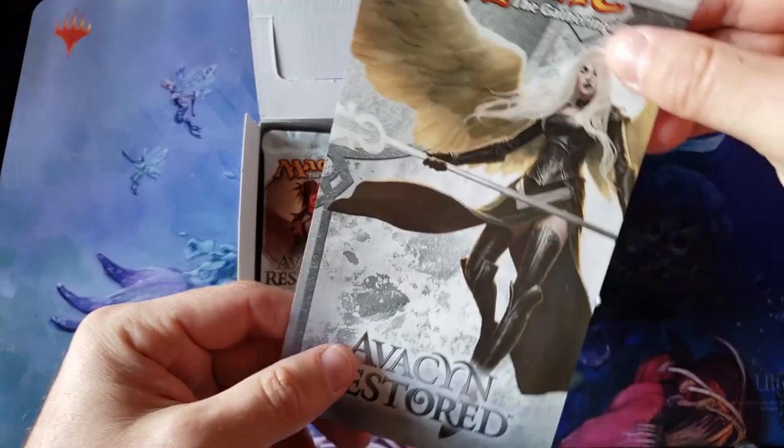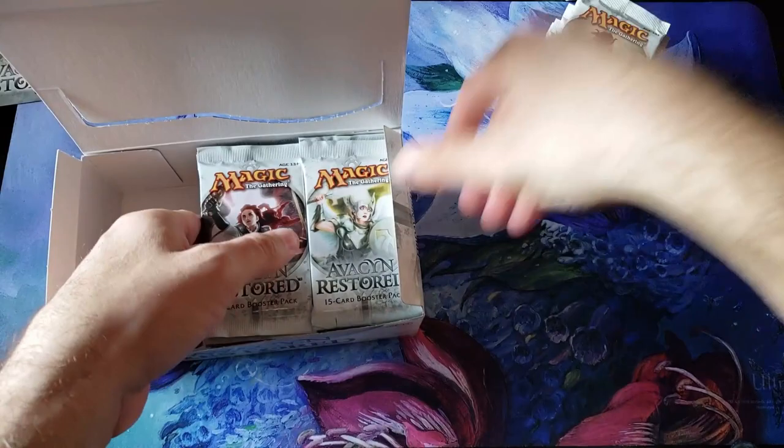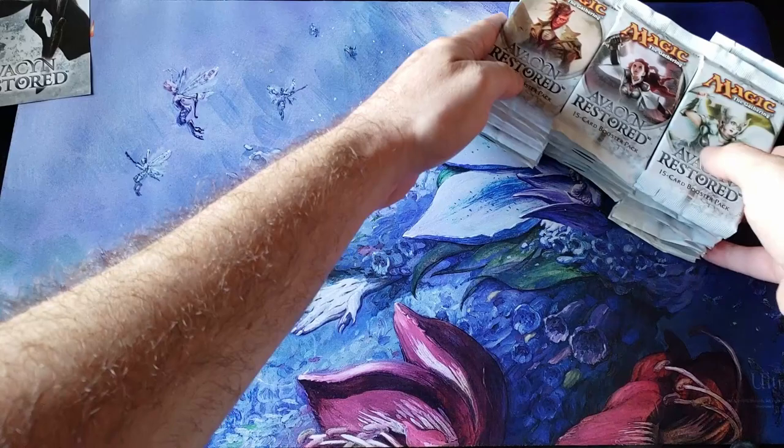You don't even get pieces of paper on top of the box anymore. Absolute insanity, everybody. Avacyn — she is a firecracker, man. What a powerful, just gorgeous power woman. Amazing.